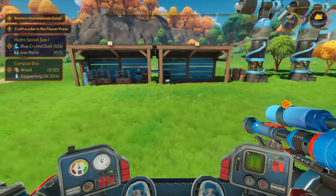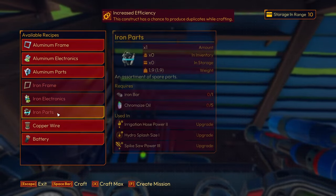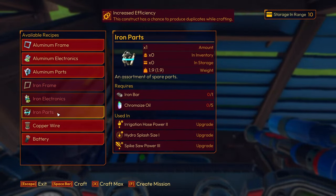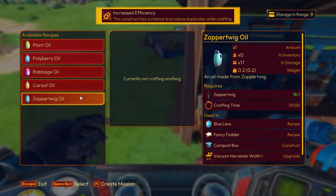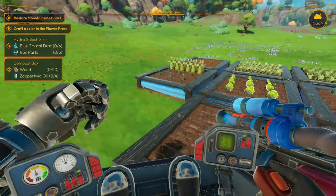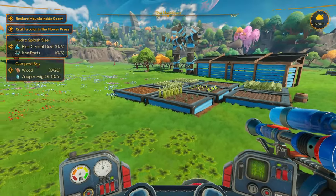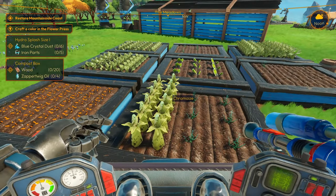We need iron parts. We cannot do iron parts — I need chromase, chromase oil, which we cannot do yet. So we need to wait on these to make the oil. I'm hoping I run into more of these while we're out and about.